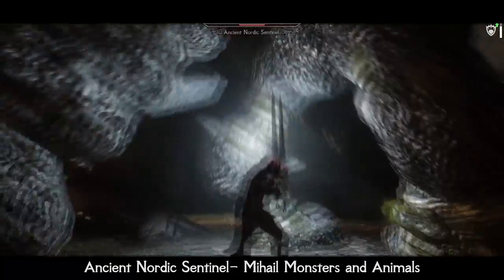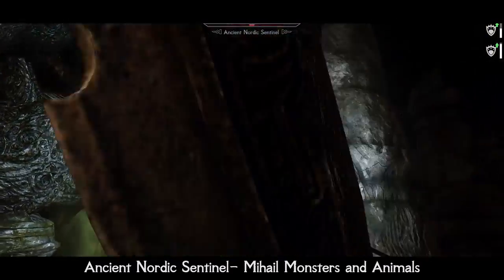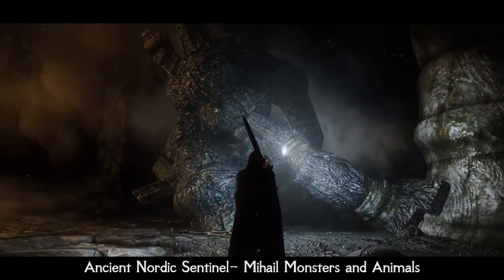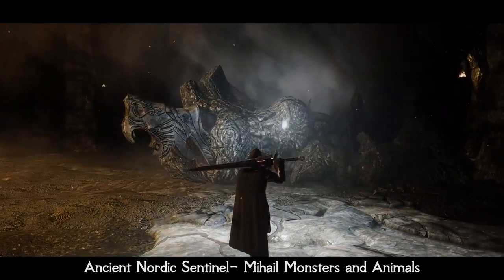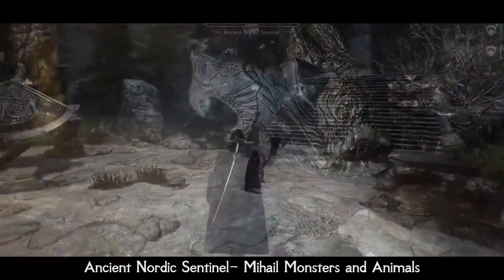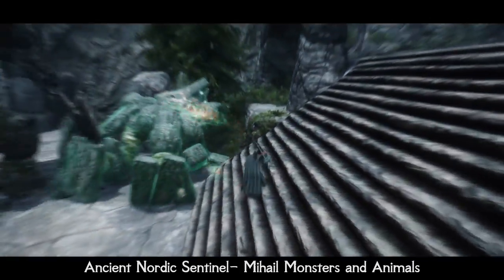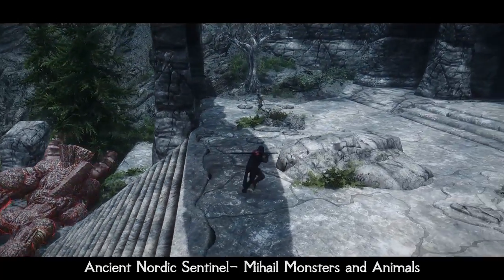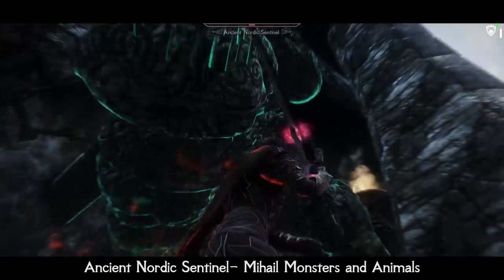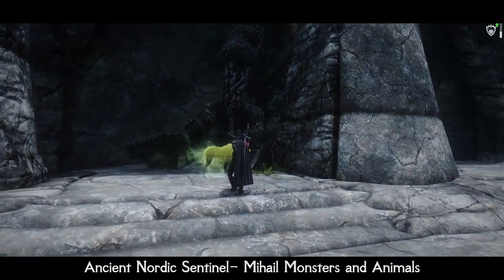Ancient Nordic Sentinel is something close to stone Atronachs. They are magical creatures and, knowing their enormous size and strength, they usually can be met guarding ancient Nordic dungeons that are tombs of dragon priests, but sometimes also near bandit camps too. These giants are incredibly strong and their blows can one-shot you easily. Learn their combat tactics in order to be able to kill them. They also drop some unique Nordic loot.